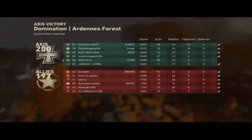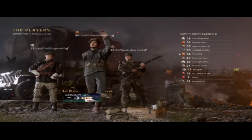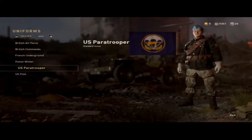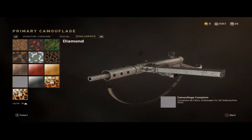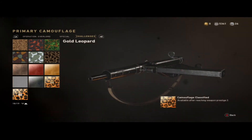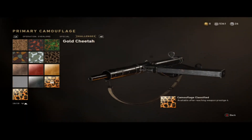Let's check out those camos real quick before we end it. I think one's called Leopard and the other one's Cheetah. As you can see — gold leopard is available after reaching weapon prestige three, and gold cheetah is available after reaching weapon prestige four.